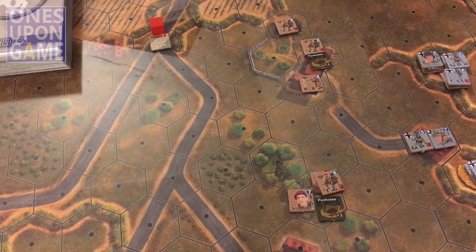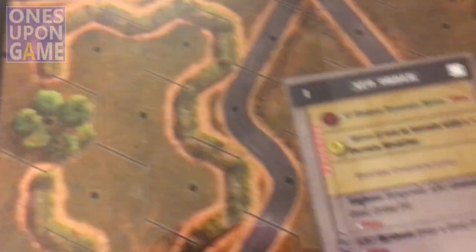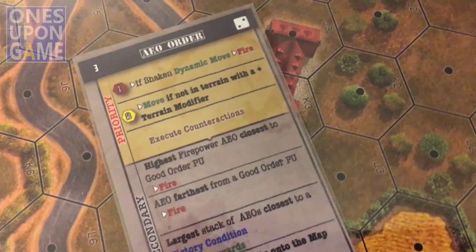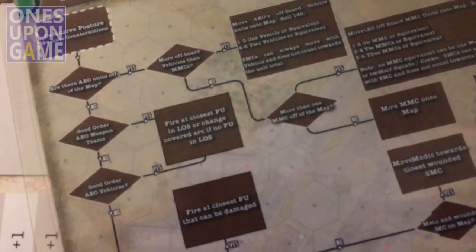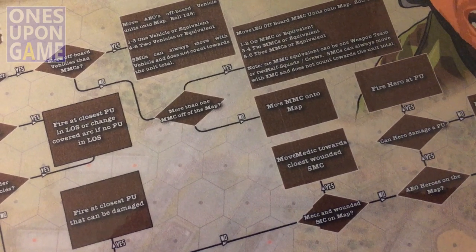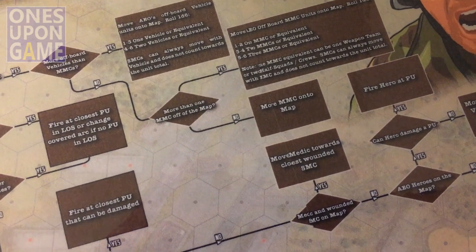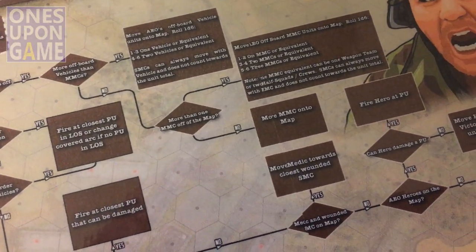Shuffle the deck — some rally attempts, initiative roll, and here we go with the first draw. No ones and twos, so we're going to go to counteractions. Are there any units off the map? No — everybody's on the board now. Good order AIO weapon teams? Yes, we do. The closest player unit in line of sight — or change covered arc if no player unit in line of sight. All units here are 360, so we're just going to fire at the closest player unit in line of sight.